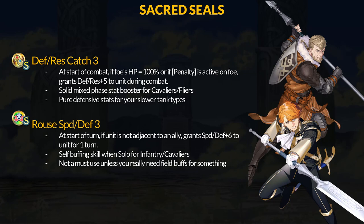The first new Sacred Seal is Defensive Res Catch 3. At the start of combat, if the opponent has full health or a penalty active, then you get plus 5 Defensive Res during combat. This is the Catch Seal for your Cavaliers and Flyers, providing stats for either phase with no positioning requirements. Catch skills are generally good and easy to use because 99% of the time, first rounds of combat are against a full health enemy, letting it stay active against multiple attackers if needed.